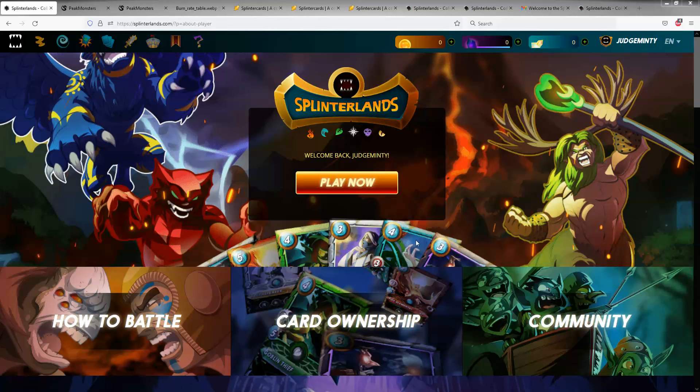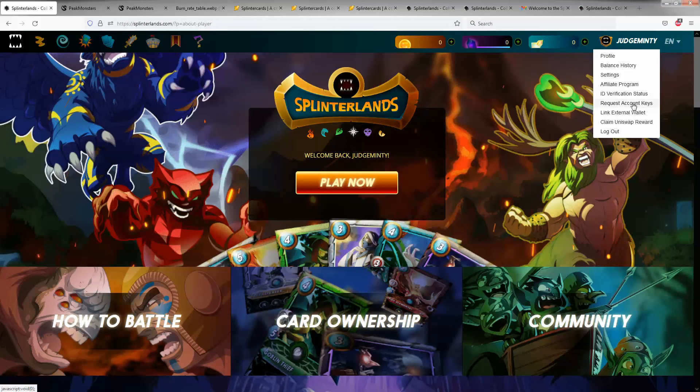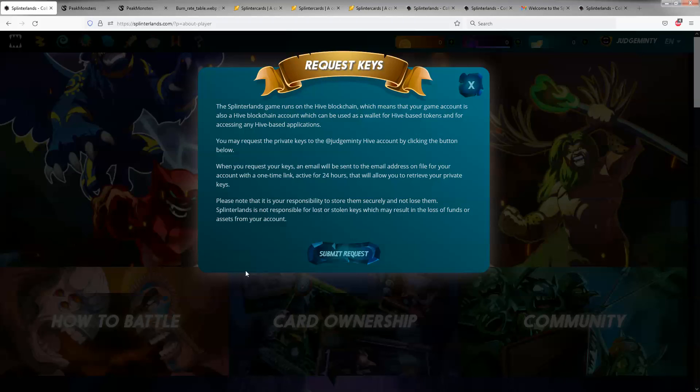After you've done all that — bought your spell book and got everything set up — the last thing you want to do for initial setup is click on your username up at the top. You should see an option that says Request Account Keys. Click that and it'll send you an email with a link that lets you get your account keys. You'll need to save these account keys in a text file, as you'll use them later on to do various things in the game.